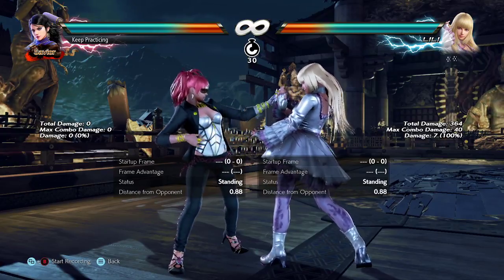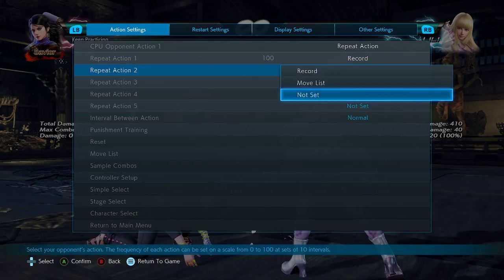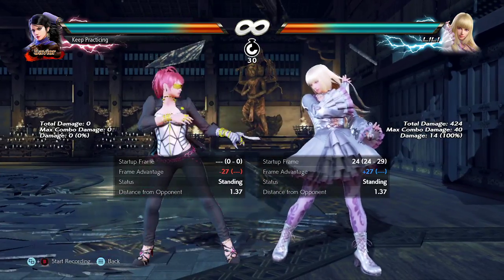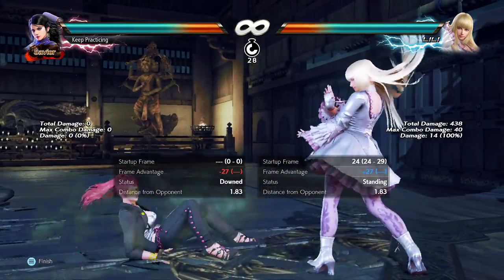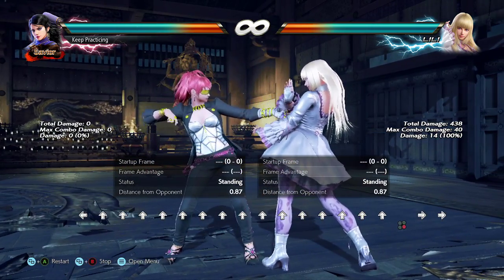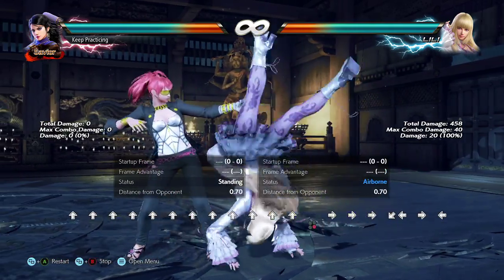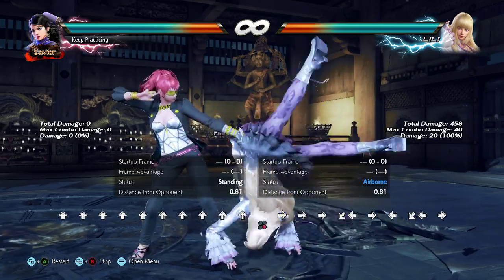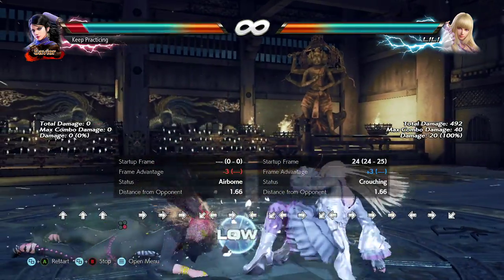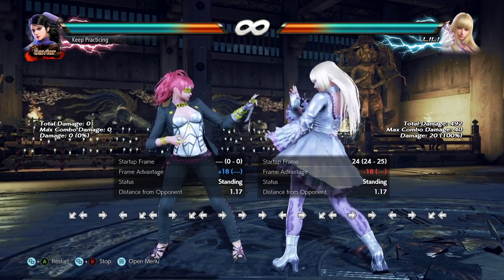Lily players — or people who use other characters with this stuff, Lars is a good example — will use this as a mixup. This is a little trickier to deal with. Both options are 24 frames and they have the same audio cue, which is like insult to injury. So I have to actually react to down-back 4 or down-back 3+4. I can see I don't actually have much muscle memory on this particular low — I need to practice this more.